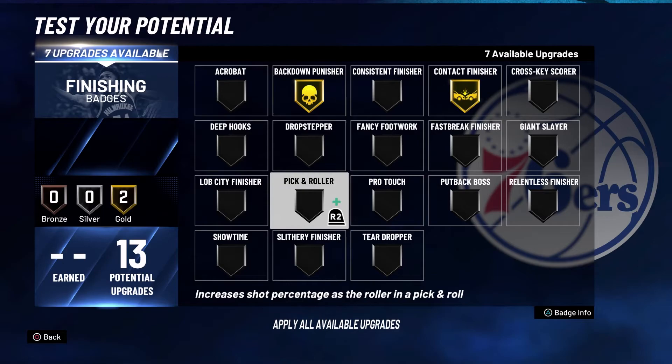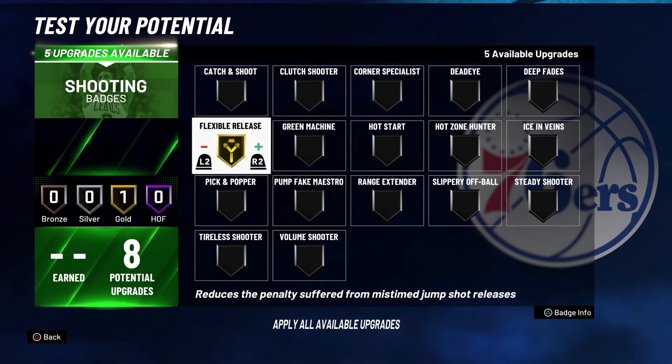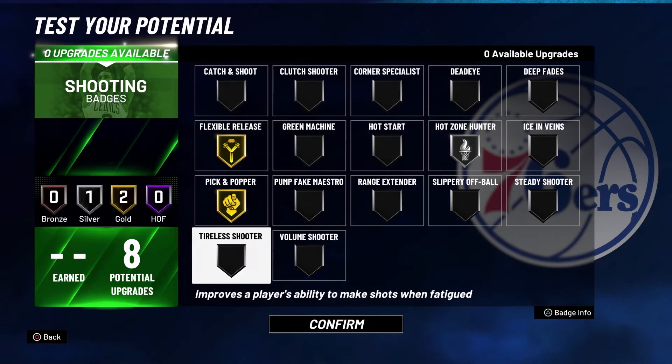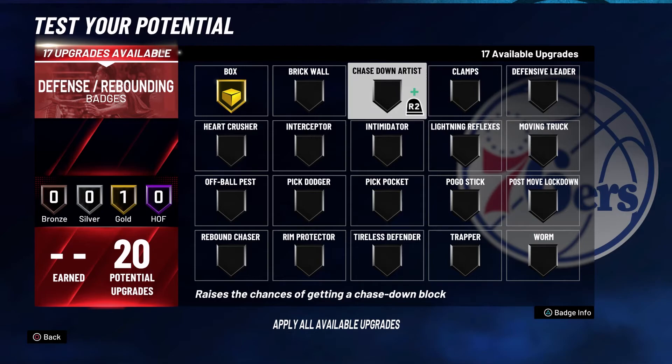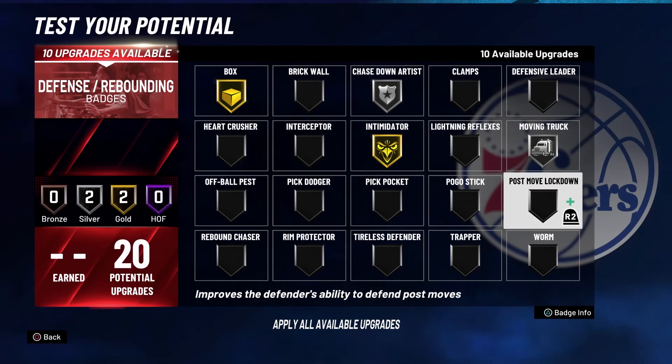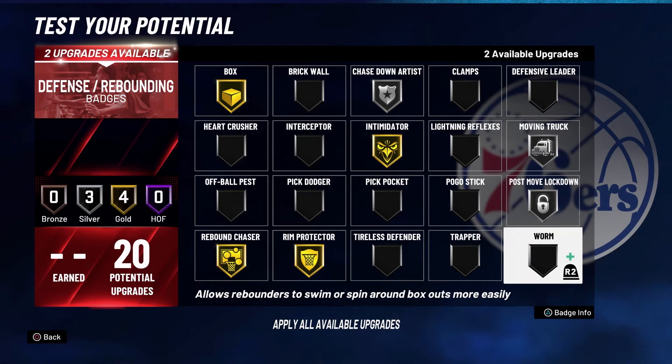For your finishing badges you're going to put put-back dunker on gold, contact finisher on gold, lob city finisher on bronze, deep hooks on gold, and drop stepper on gold. For your shooting badges you're going to put flexible release on gold, hot zone hunter on silver, and pick and popper on gold. For your one playmaking badge you're going to put on post spin technician. For your defense and rebounding badges you're going to put box on gold, chase down artist on silver, intimidator on gold, moving truck on silver, post lockdown on silver, rim protector on gold, rebound chaser on gold, and worm on silver.